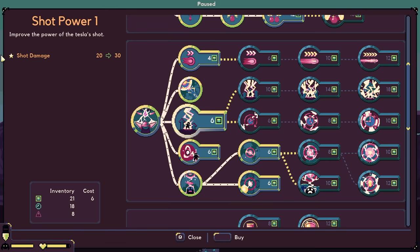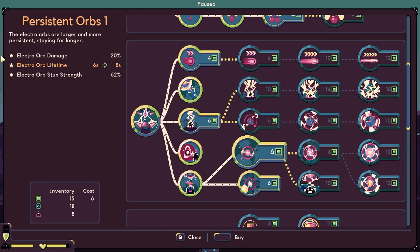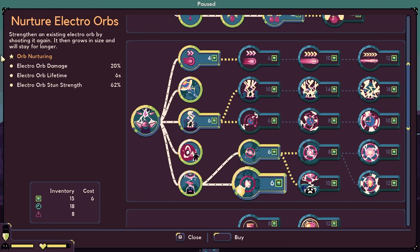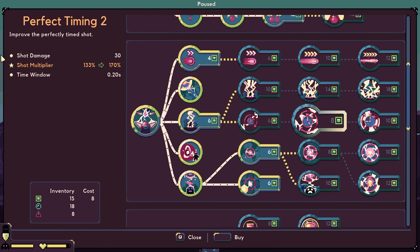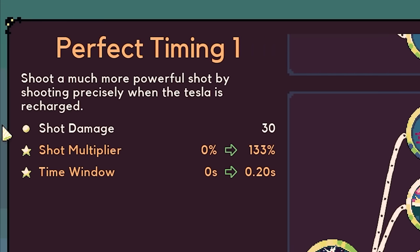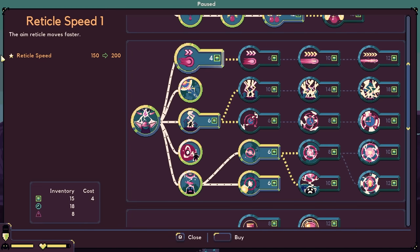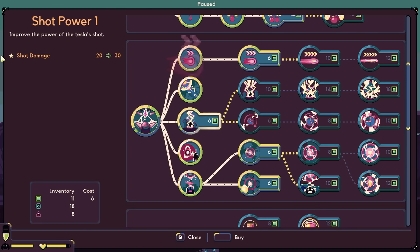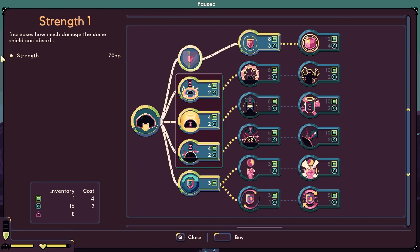We have the quick shot, auto aim — we'll do the auto aim. What is this then? Persistent orbs — more persistent, stays out longer. Orb neutering — strengthening existing orb by shooting it again. That's kind of cool. A much higher stun. Much more power shot by shooting precisely when it's charged. Or reticle movement — I feel like I need one of these. And thankfully we can upgrade our dome strength slightly.